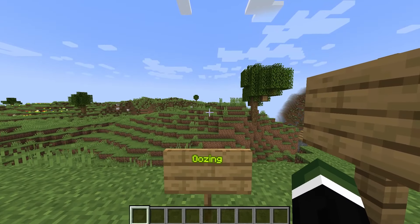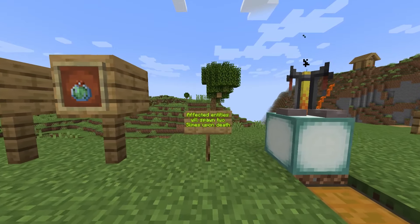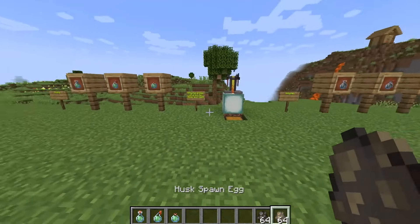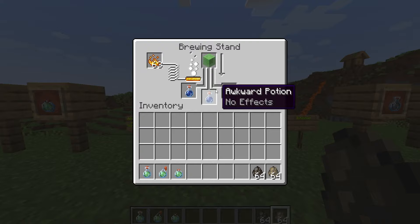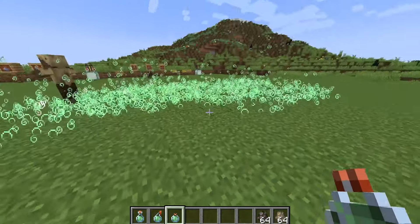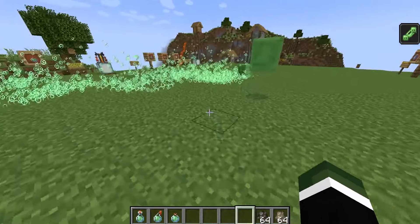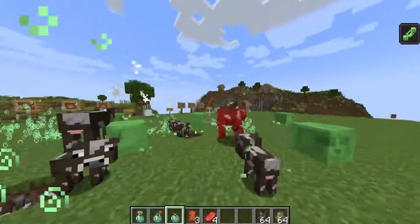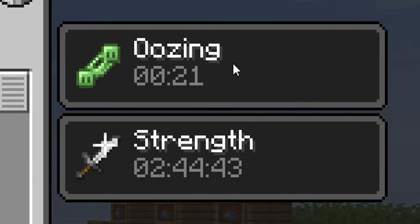The next potion is called Oozing. It comes in bottle, splash potion, and lingering form. This one works a little differently — affected entities will spawn two slimes upon death. So if you kill, say, a husk, it will summon another mob. This is brewed with awkward potion and a slime block. If we go ahead and kill him now, two slimes will spawn. This can be quite chaotic because if you have a lot of affected mobs and start killing them, you'll end up with slimes absolutely everywhere — although slimes themselves are not affected.